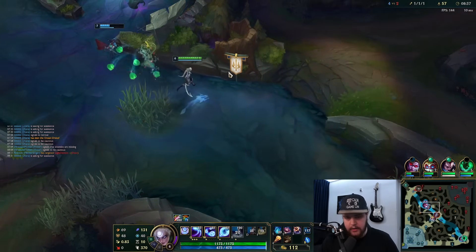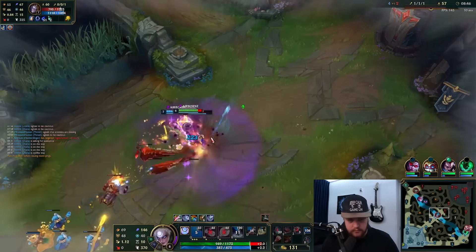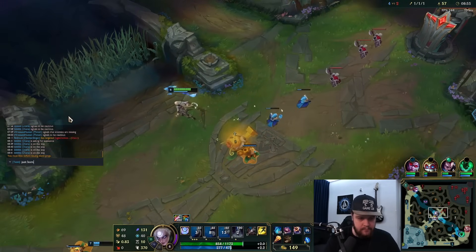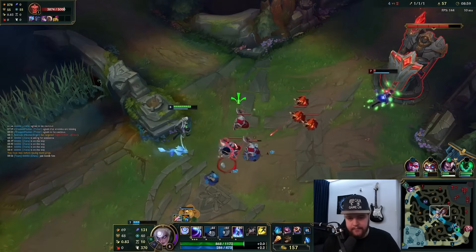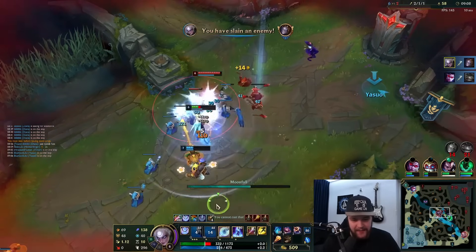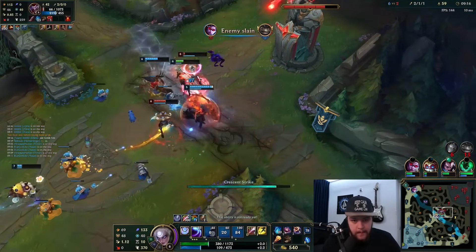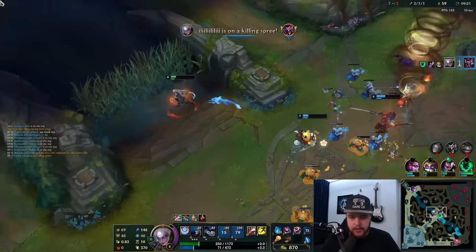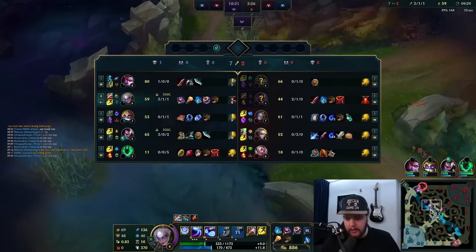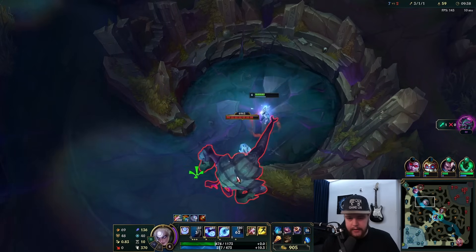I'm going mid here. Please don't miss your bomb — he placed the turrets, you maniac! His E is on cooldown, that sucks. Very nice, thank you Thresh for the good rotation. If it's on cooldown I can respect it — obviously that's fine. He should have bomb-stunned the Orianna; that would have been a better choice over his turret. But on cooldown is on cooldown.